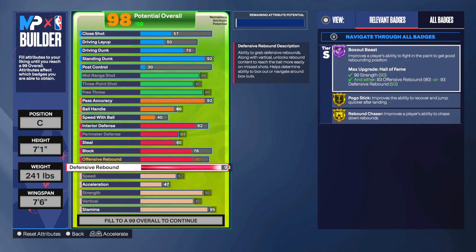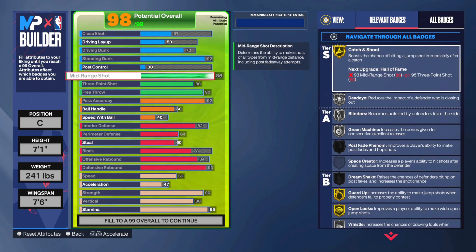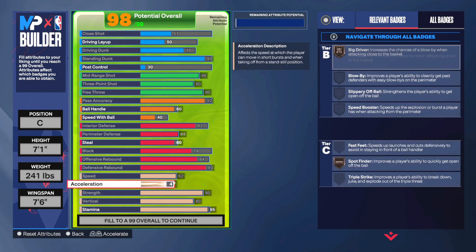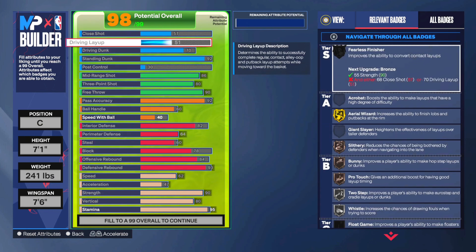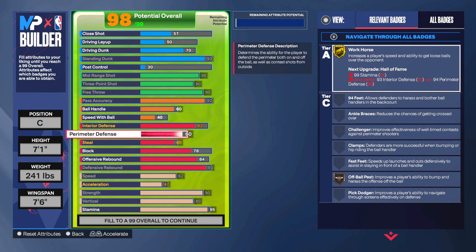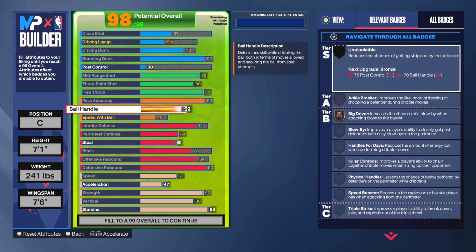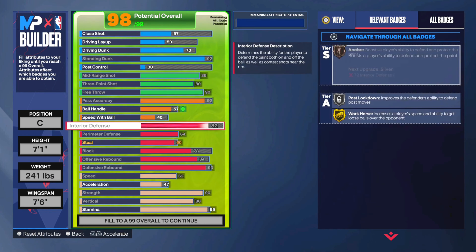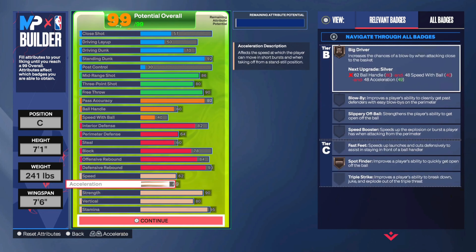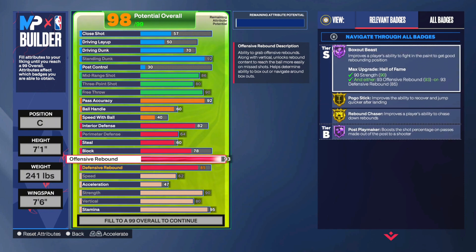It's not really worth investing in a 92 block or 88 interior all the time just to get similar results, because it's really tough to get stops in the paint in this game. You can max your defensive rebound over offensive board — it's a little bit cheaper to max it out — but if you're used to a higher d-board you can do that. I'd recommend offensive board personally. Make sure you have that 90 strength at any center build — highly recommend it. If you want to go 86 passing you can get a little more defense, but that 92 passing gets you a lot of easy fast break points.